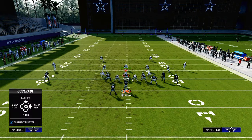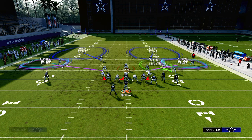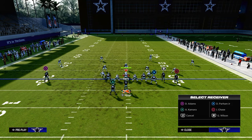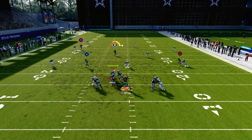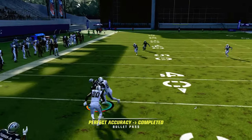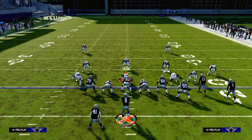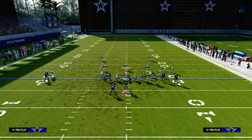Another thing that's really cool about this play against double Mabel: if they choose to user underneath and guard the return route, the post can be thrown right here. You can actually cut it off before it gets to the 30-yard cloud zone, which is super effective for countering that coverage.